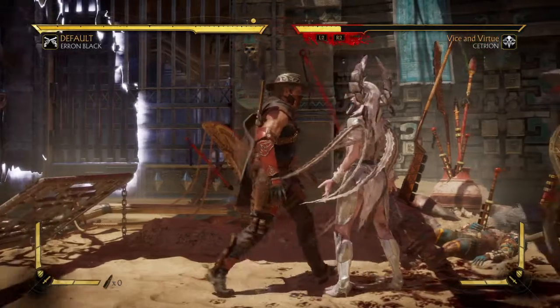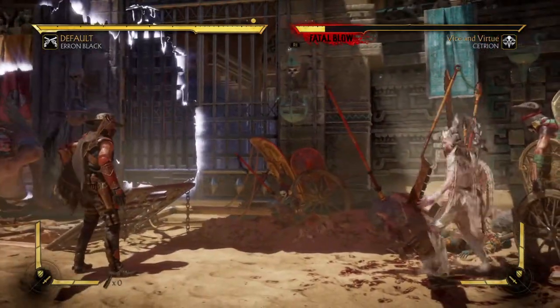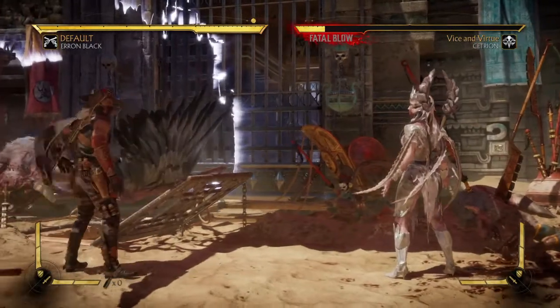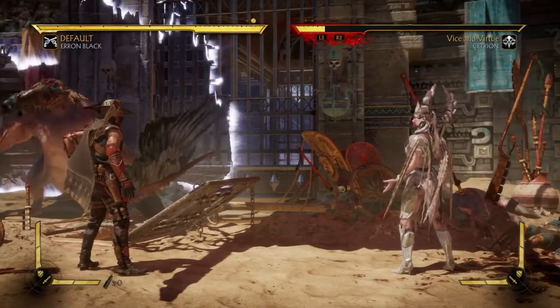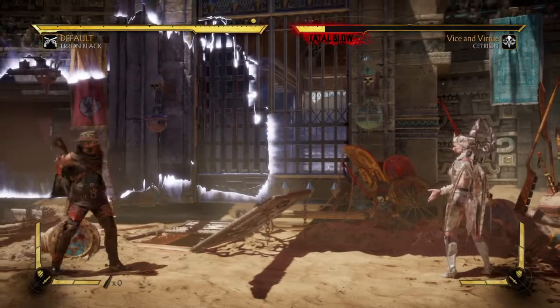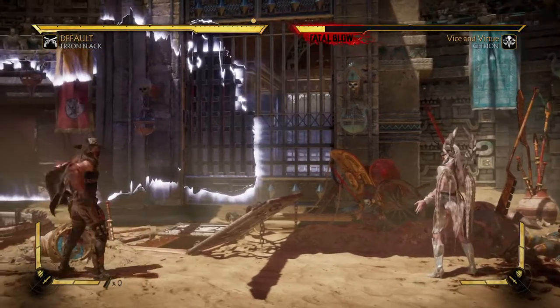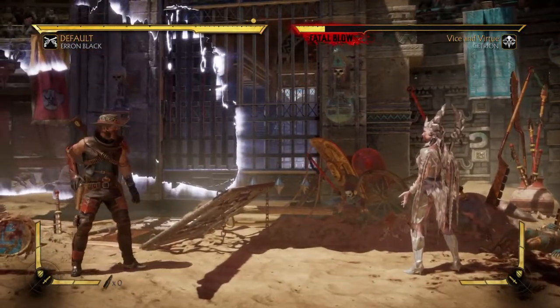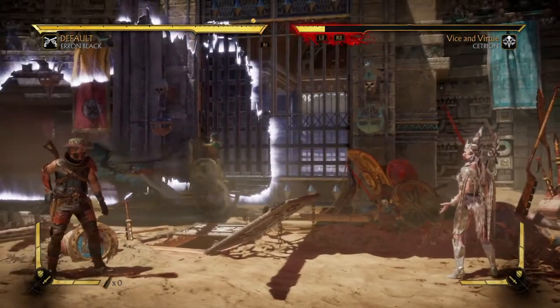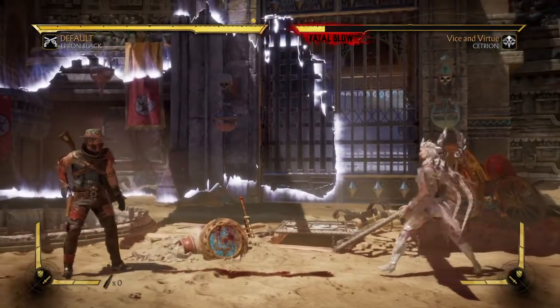The move looks and sounds like this — he shoots at your legs and makes you fall. It's a close-range move, so you can't do it too far at all. As you can see, it's not hitting her from a distance; moving closer — still not hitting her. Yeah, you have to be up close.